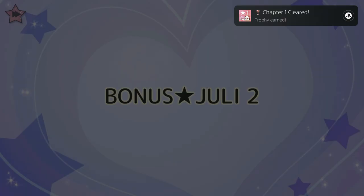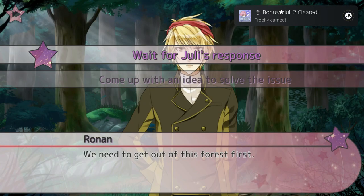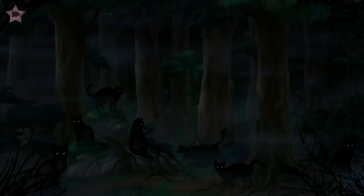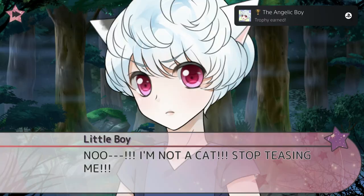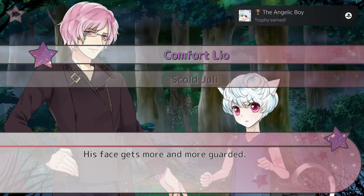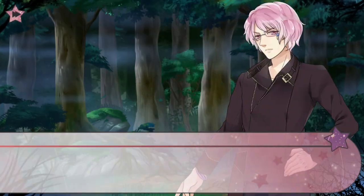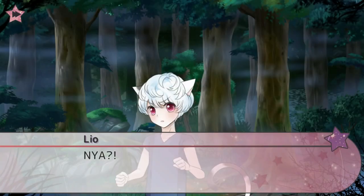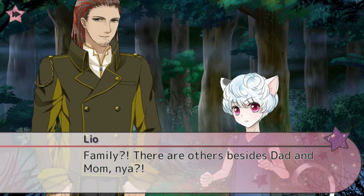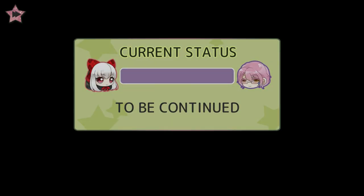Now press OK and we are in chapter number two. Choose 'wait for Julie's response', then 'comfort Leo', then 'ask about Julie's family'. This is going to be it for chapter number two.